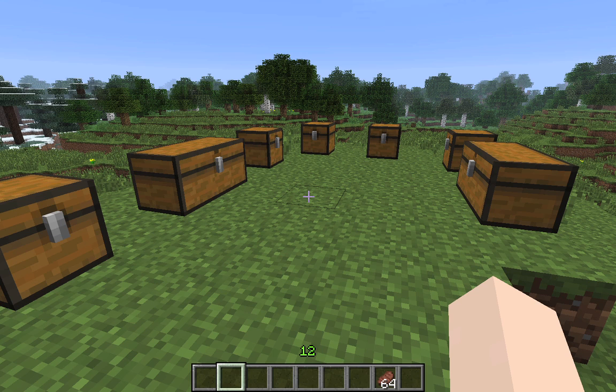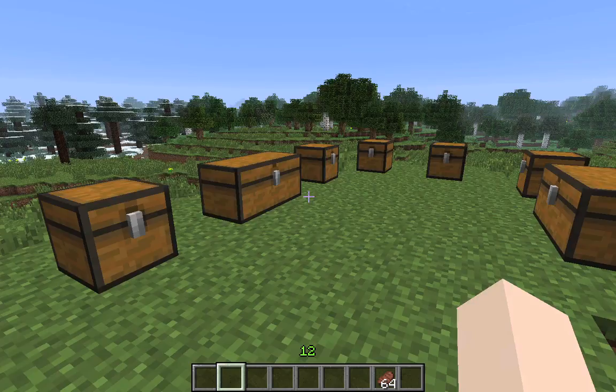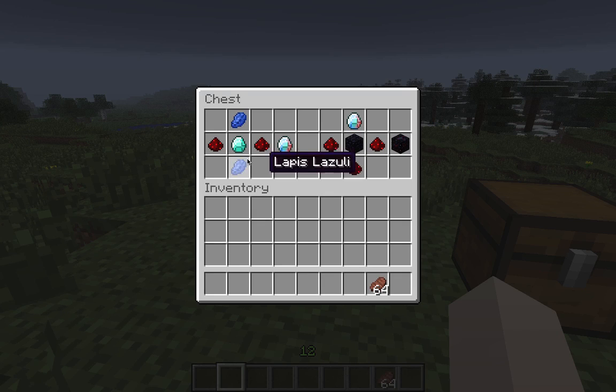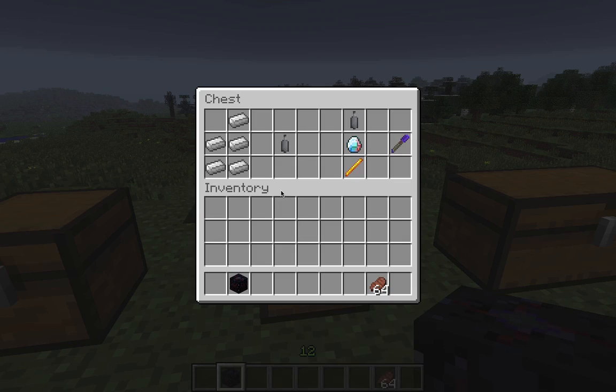It sounded like the guy making it was interested in making even more, but you can also set up redstone traps. Old-school redstone traps will probably help. Basically, you start off with a diamond, some lapis, and some redstone to make a phase crystal. Then you take some obsidian, some redstone, and that phase crystal to get a nexus.